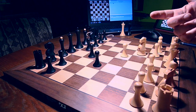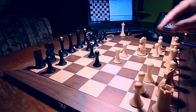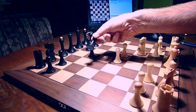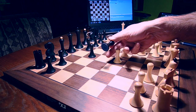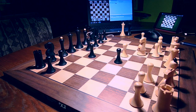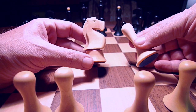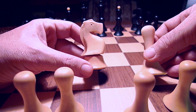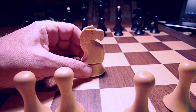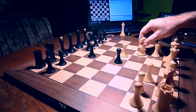Now I play another pawn move — pawn takes D4, pawn takes D4. I have to match the position on the board with the position on the screen. The beep says everything is fine. A bishop, on the other hand, is a kind of sneaky sharpshooter. He can shoot very precisely over the whole chess diagonal. Now I take back this black dark pawn.